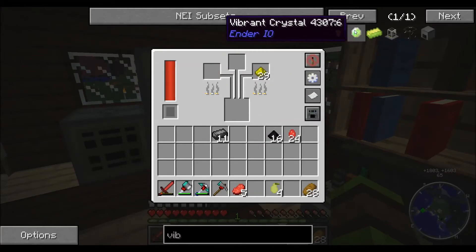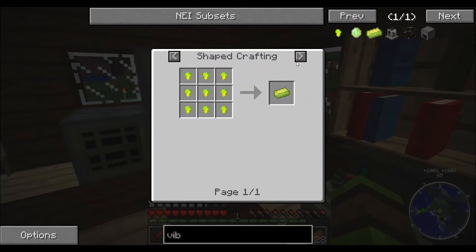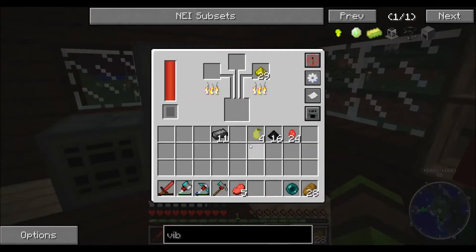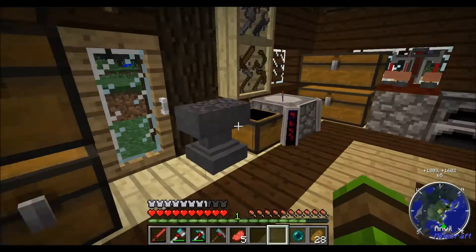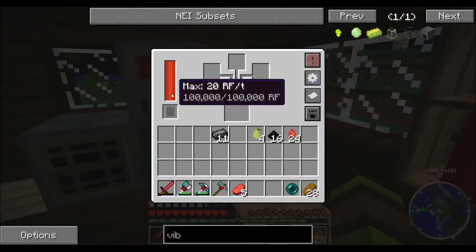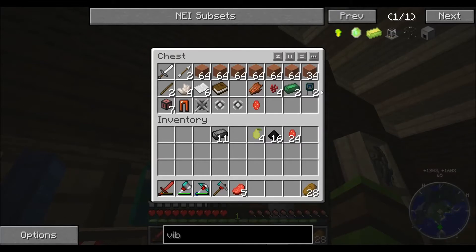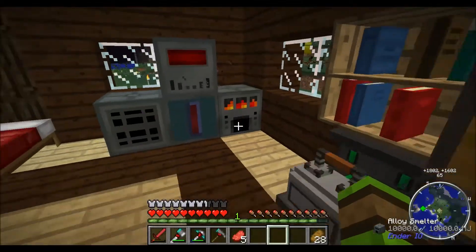So we can make some of this. I had to make an emerald and an enderpearl. Do I have an enderpearl? I do — that's kind of cool. So I just need to wait for this. I'm also going to make an upgrade for this as well. I wanted to see if I could make this any faster. I might try and do that before I finish off this episode.